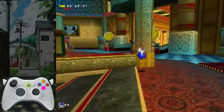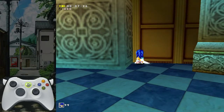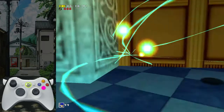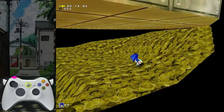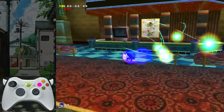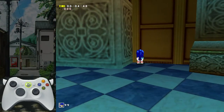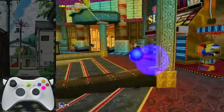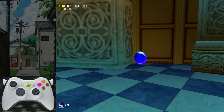So when you clip out, you want to hold — I usually hold right for a little bit. So I hold right, and then I homing attack in. That's pretty much my setup. I just do that. And sometimes you can make it without homing attack, which is really nice actually.